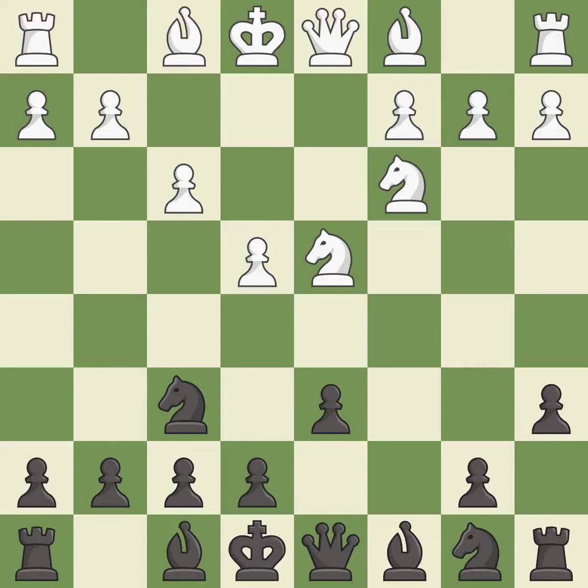F3 supports the e4 pawn and controls the g4 square, but slightly weakens white's king's side.